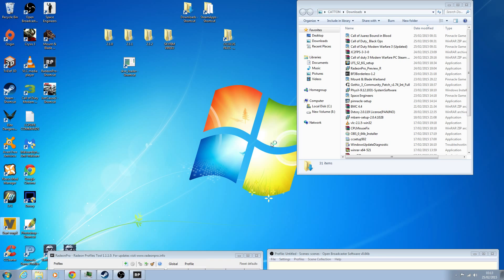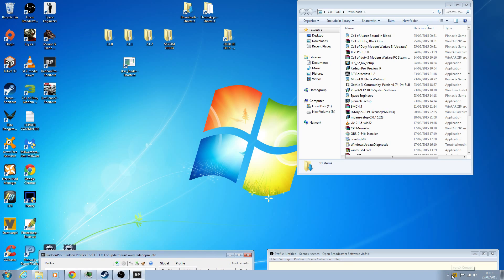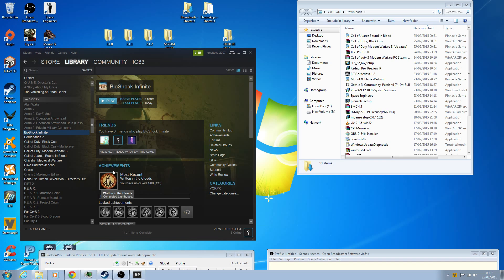Vorpex is running down in the taskbar. Because you've got Radeon Pro open you won't be able to change any of the files in Vorpex, so just close that out. Then go into Steam and literally start the game - it will load up. Once you've done it you'll have your hotkey, whatever you set it to, that's like your on and off button for SweetFX.